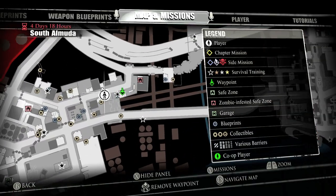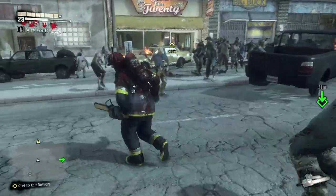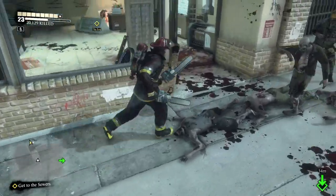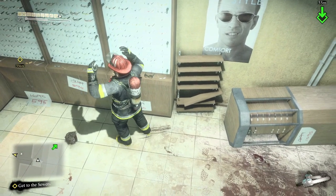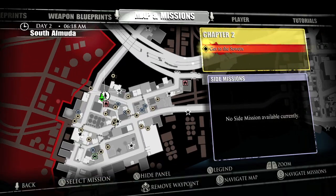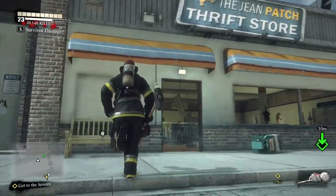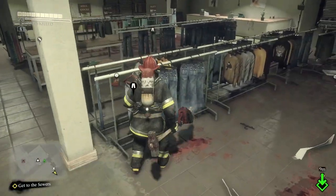Next door is the Two for Twenty store — it's like an optics shop. You have the large women's sunglasses there. Moving down the street, there's a thrift store where you'll find the blue jeans. Make sure you grab that.